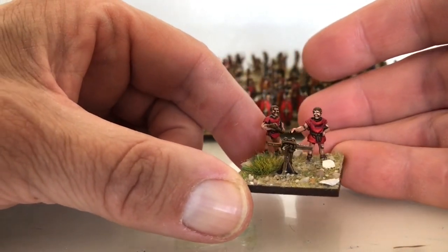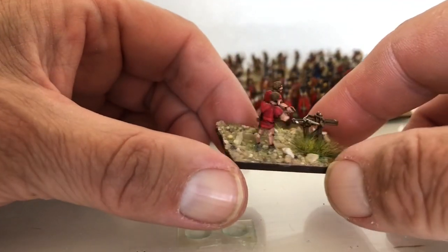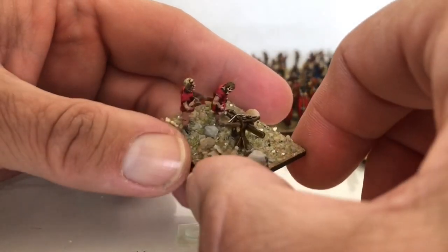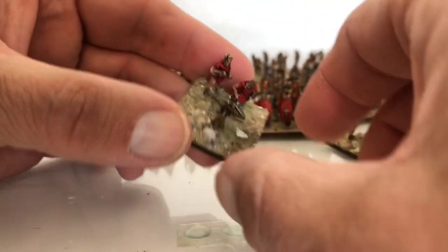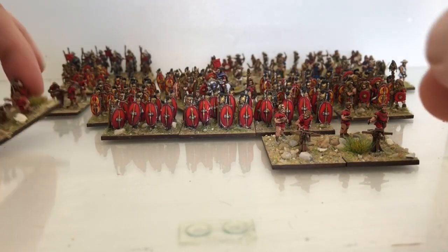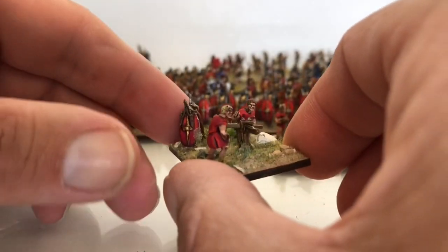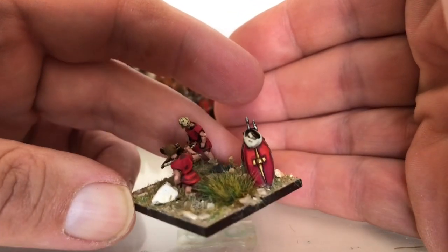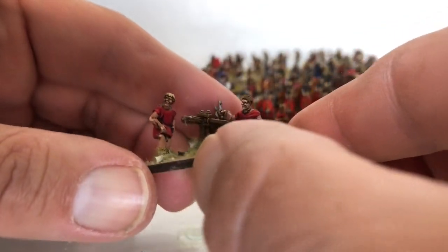I just prefer these. That's one scorpion — they give you enough to do about three or four men crews. Then they give you four of these little shields stacked with equipment and stuff all over them, but I just put one on one base because I thought it looked too much otherwise. So that's the other scorpion.